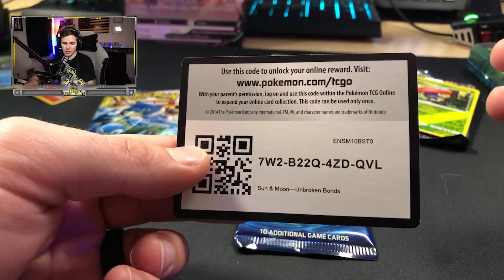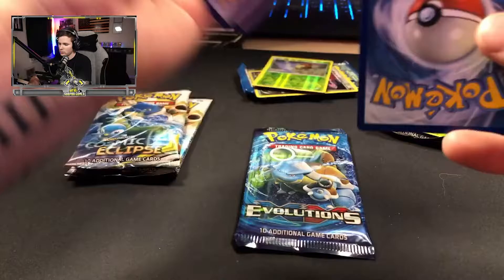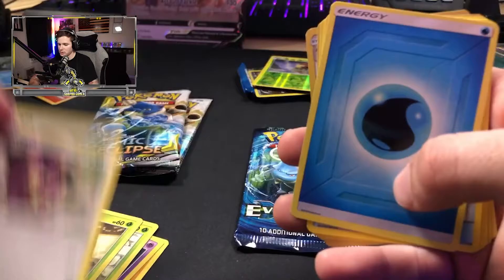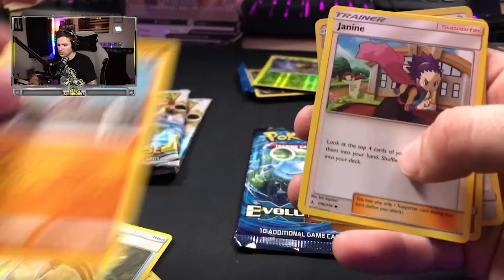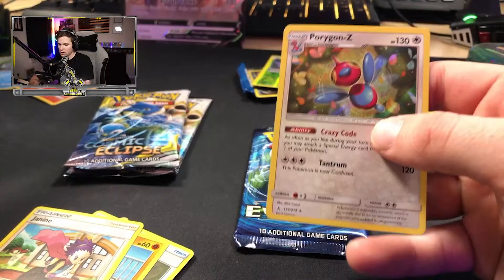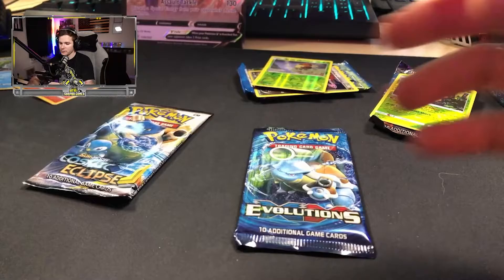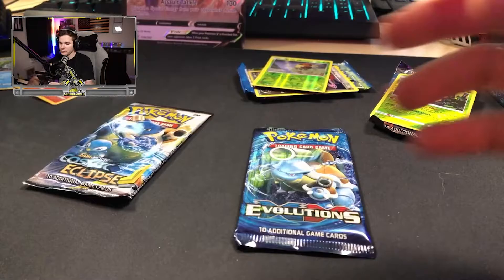Code card for Unbroken Bonds. Sandshrew, Ghastly, Tentacool, Venonat, Energy. A reverse holo Sandshrew and a holo rare Porygon-Z. Not bad at all. First pack of Cosmic Eclipse — after this one we have two more packs.